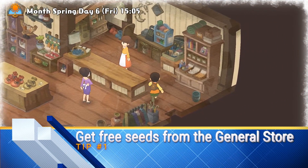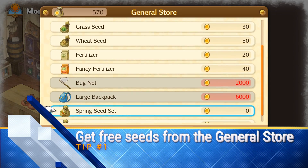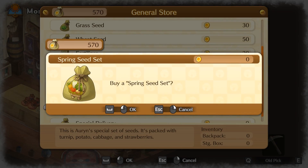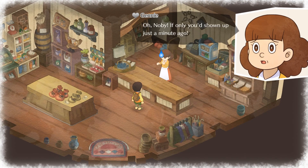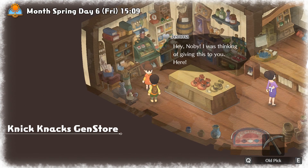My first tip is getting free spring seeds and gadgets from the general store as early as possible. I really regret that I didn't know this earlier. At the start of the game, you can get free seeds by going to the general store and scrolling down until you find a free item called spring seat set that costs 0 gold, which is amazing. By buying that spring seat set, you will trigger a cutscene and then all you need to do is find the girl Gemma who works in the general store.